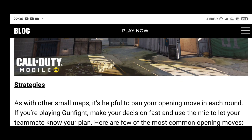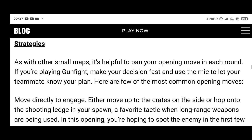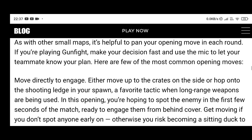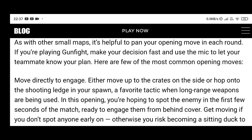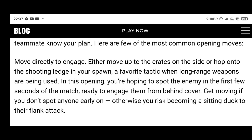This map is very strategical. As with other small maps, it's helpful to plan your opening move each round. If you are playing Gunfight, make your decision fast and use the mic to let your teammates know your plan. Here are a few of the most common opening moves: move directly to engage, move up to the crates on the side, or hop onto the shooting ledge in your spawn — a favorite tactic when long-range weapons are being used. You are hoping to spot the enemy in the first few seconds of the match.